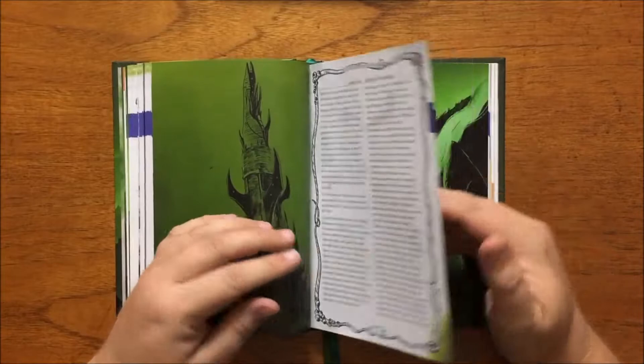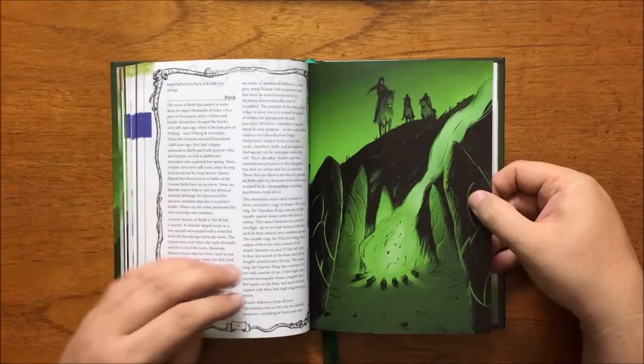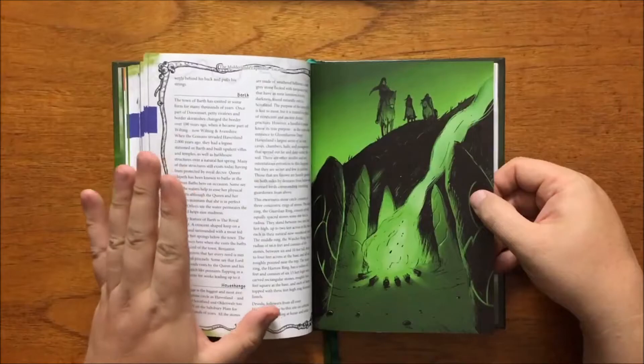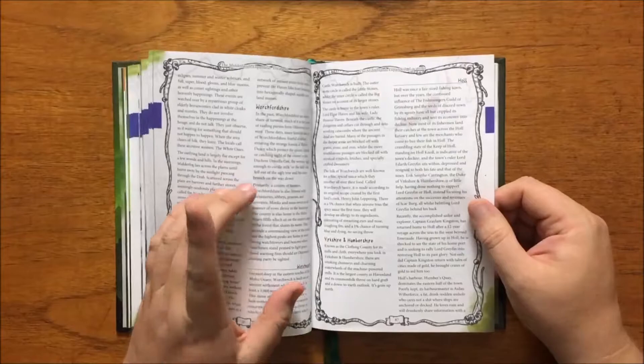Then we have Barth, where Queen Elspeth has been known to bathe in the Goemon Bats, as it is alleged to ease madness. We then have Havenhenge, the largest stone circle in Havenland, made of weathered hellstone, its purpose lost to most — though those in the know understand its true power as a magical entrance to Gloom Harrowdeep. We have Hull, a fishing town on the decline that has recently seen the return of Captain Greylam Kingston from a 12-year journey to the west, who is shocked to see the state of his home port.